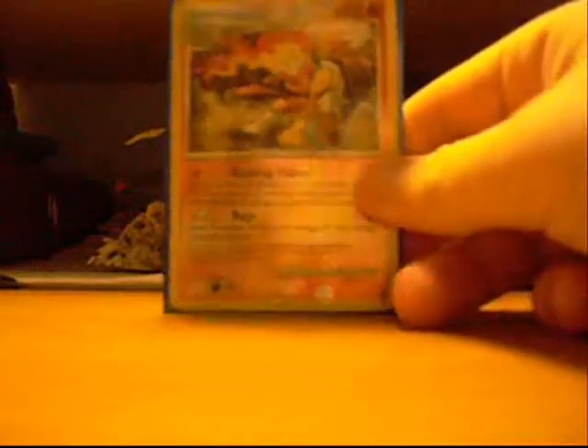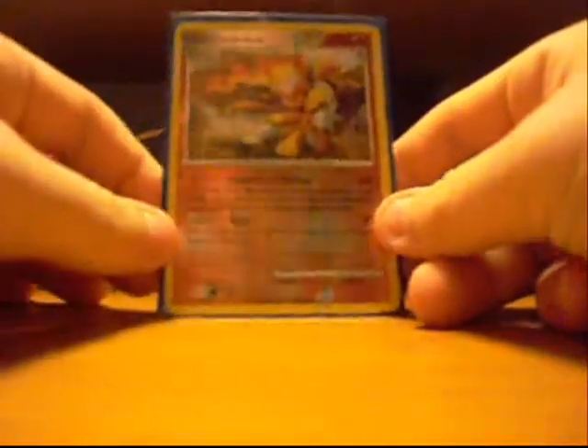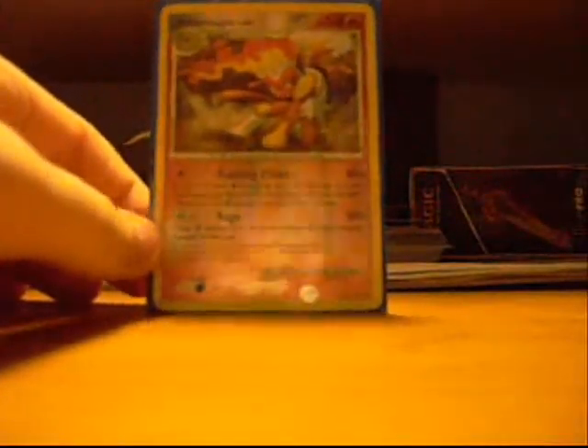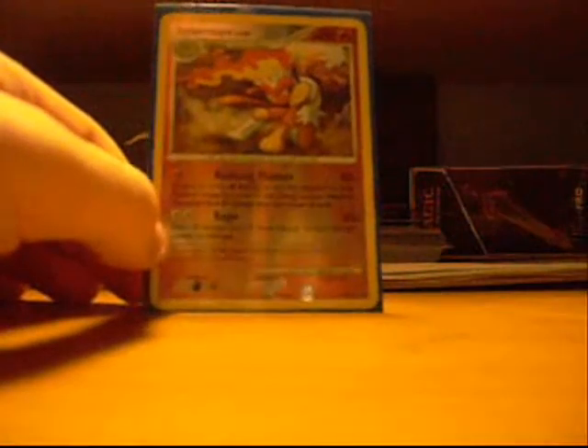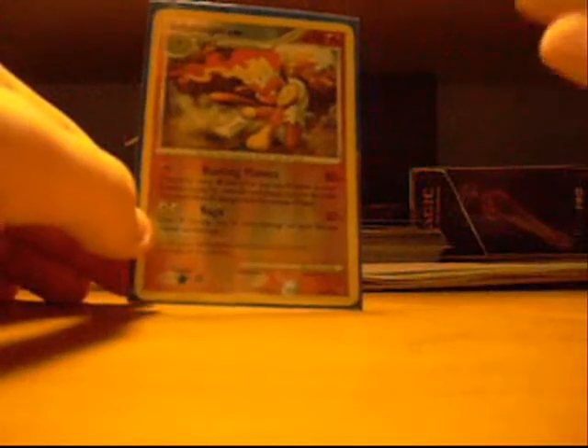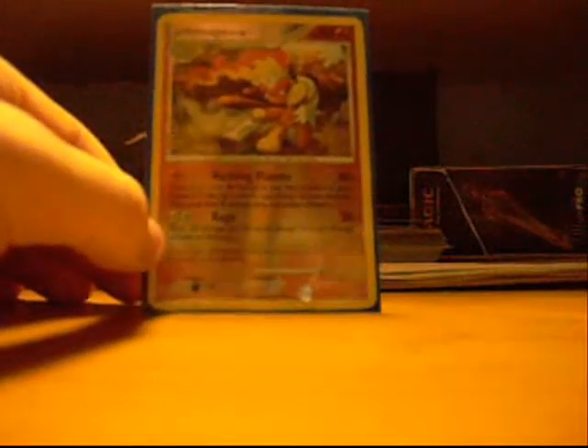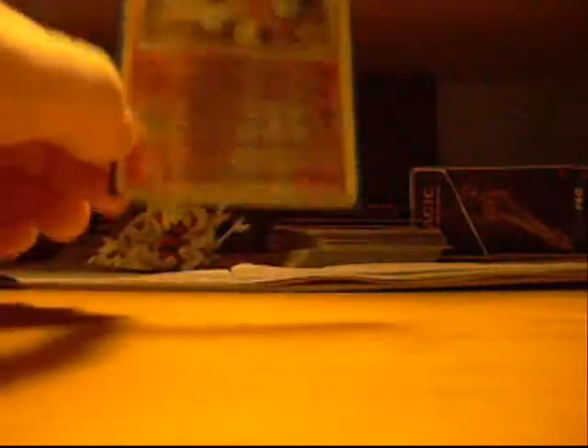Now we have the Infernape from the Platinum series — Rushing Flames. You discard as many fire energies as you want attached to him, and then flip a coin for each of those. Every head you get, you do 80 damage. So that adds up quickly — if you have 5 energies attached and discard 4 of them, you can still use the attack. And if you get heads on all of them, you do 240 damage, which is a lot. You can take out a Wailord.